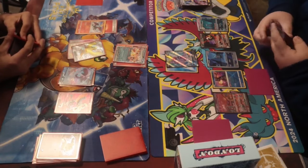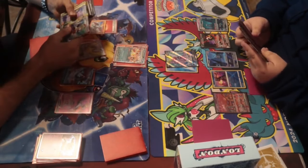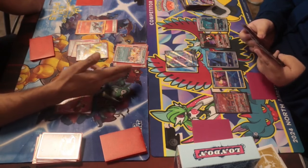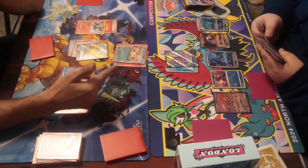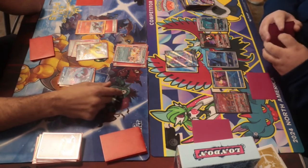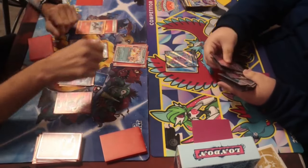We set up a Radiant Charizard in the back and were able to get rid of the Palkia V-Star. Now the opponent had a very hard time — he had Fezandipity to draw, but no energy acceleration, which is necessary for this deck to get ahead. It looked like he didn't even have another Palkia V-Star, and that's how we took Game 1.